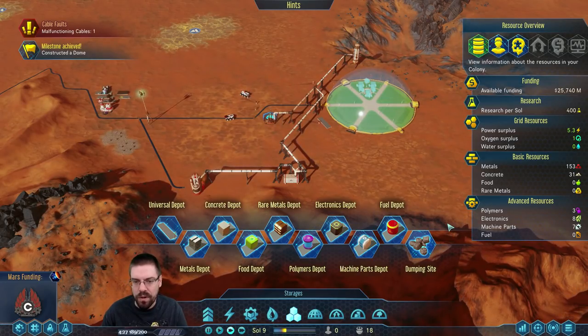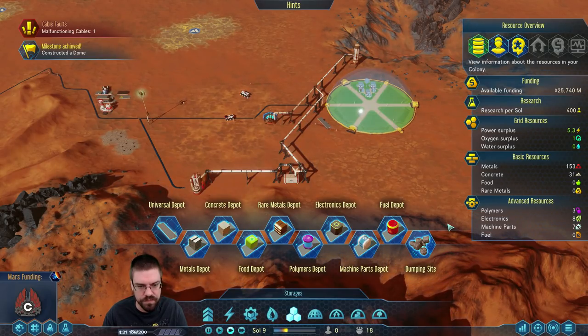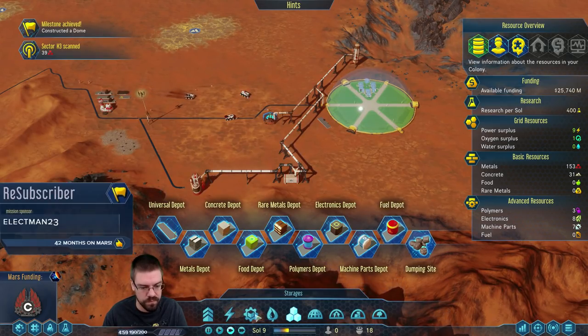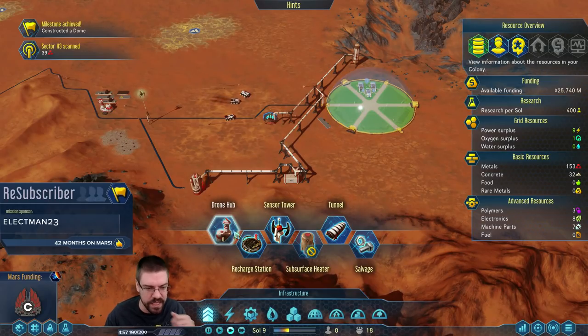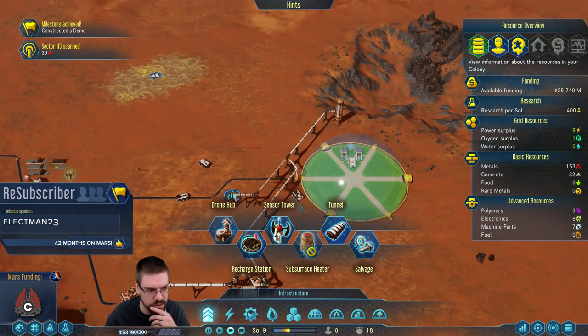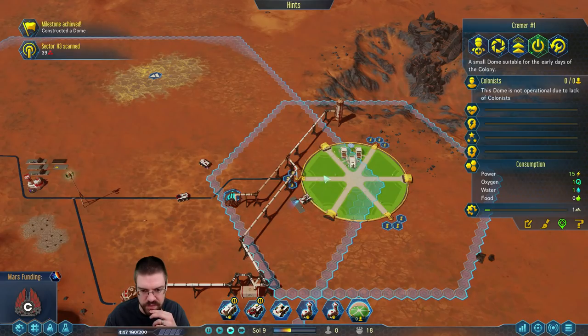We're going to need more power soon. We need to start thinking about redundant O2 and power. We really need to get another drone hub up down here so we can start working on all this stuff, but these guys seem to be doing okay. Thankfully he's just in the range of that drone hub, so we'll build the stuff on here first.